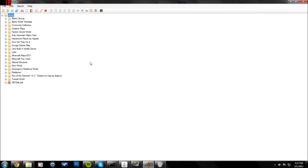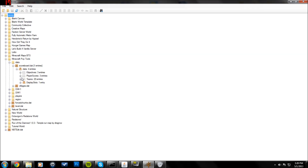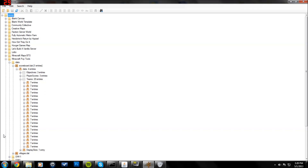Now we are over here in NBT Explorer — this is just an external NBT editor for Minecraft; any of them will do. I'm going to head over to my saves folder, go to the map called Minecraft PVP Tools, go inside the data folder, and then into the scoreboard.dat file, then into the data, and then into teams. It says 20 entries because I have 20 teams, and they are displayed right here.